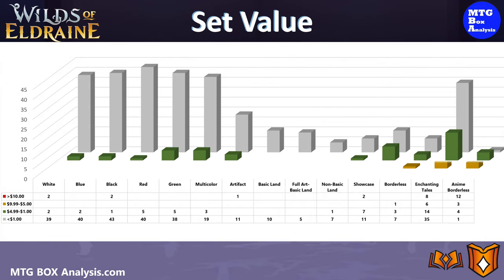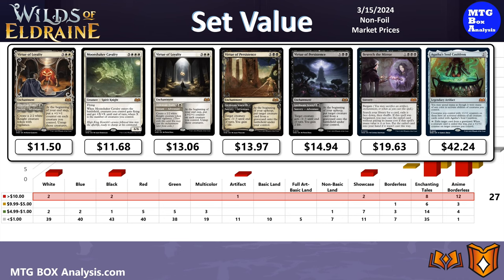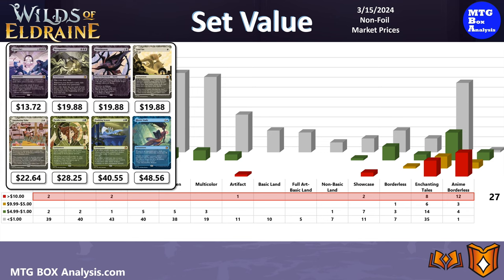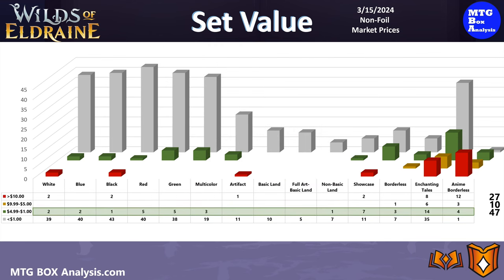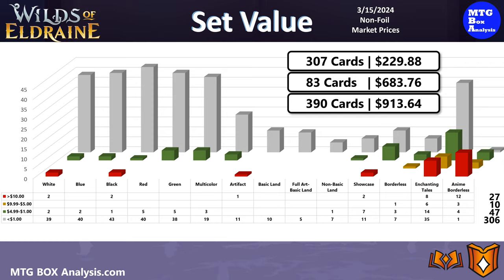Before getting into the value of today's draft booster box, let's take a look at the current value of the set. This chart displays all 390 cards you can pull out of a draft booster pack using non-foil market prices as of March 15, 2024. Currently, the set contains 27 cards valued over $10 — 7 from the main set with Agatha's Soul Cauldron in the top spot at $42.24. From the Enchanting Tales subset, there are a total of 20 cards — 8 in standard frame and 12 in the anime borderless — with Rhystic Study in the top spot for both frames. The two sets also contain 10 cards valued between $5 and $10 and 47 cards in the $1 to $5 range. A full set of all 307 main set cards has a market value of $229.88, and the 83 cards from the Enchanting Tales subset have a market value of $683.76, giving Wilds of Eldraine a total market value of $913.64 as a set.